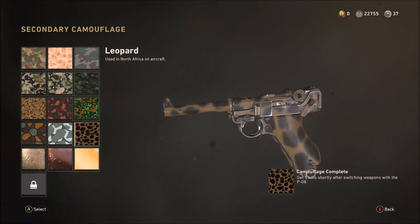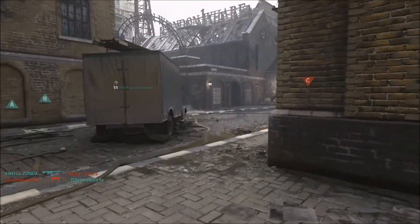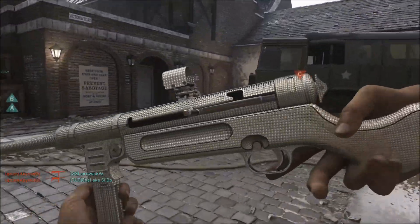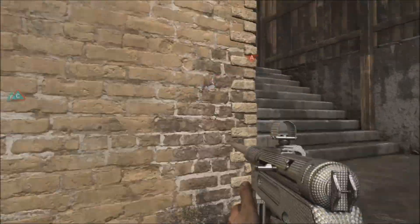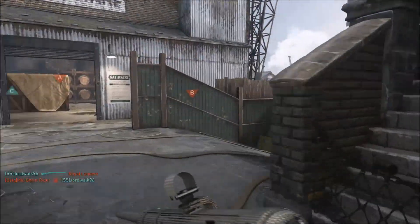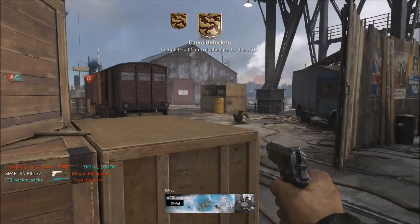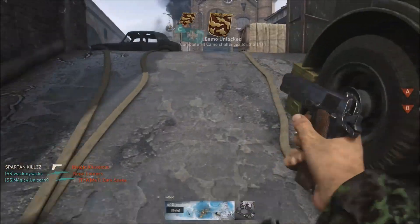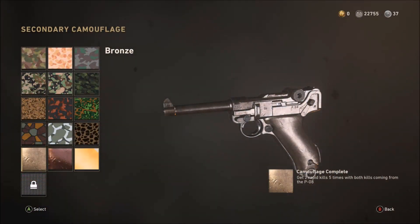The Leopard Camo requires five kills while swapping your weapon. You'll have a primary weapon equipped — choose your best one. To get the kill, press Y on Xbox or triangle on PS4 to swap to the pistol just before you engage an enemy. So: spot an enemy coming, quickly swap to the pistol, shoot them, and that counts as one toward your five. Should be done in one game, two at most.